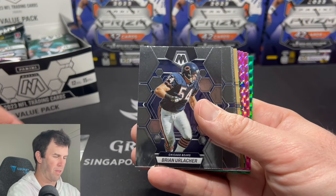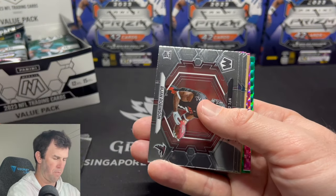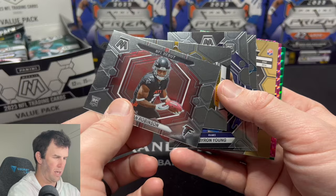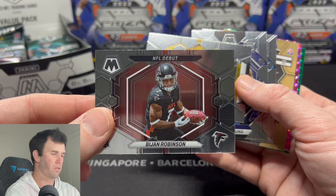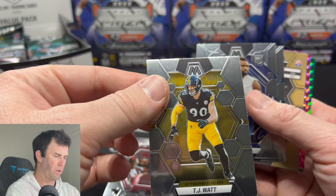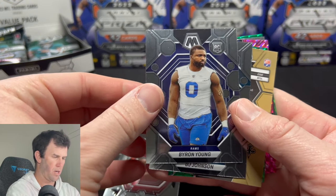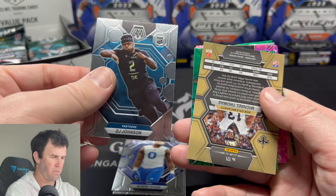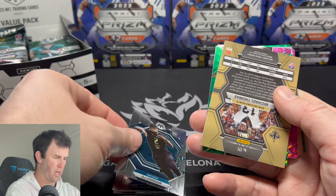All right, here we go. Joe Namath, Brian Urlacher, Teddy, Alan Page. We have our first rookie on the NFL debut. Not a huge fan of the sideways cards but there you have it. Bijan. We have TJ Watt — that's just thrown in the middle of some of the rookies. Byron Young. Backwards card of Michael Thomas, Prism. DJ Johnson.